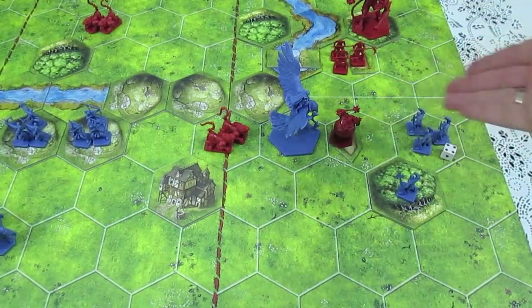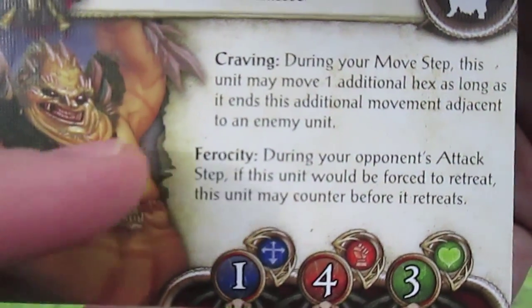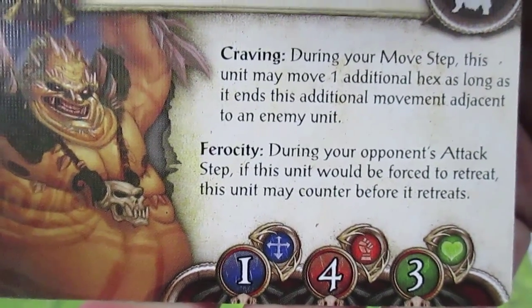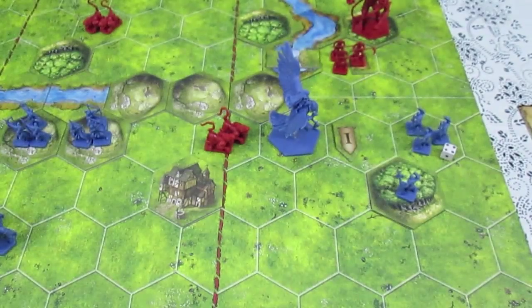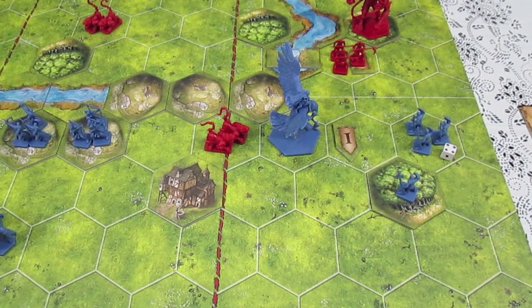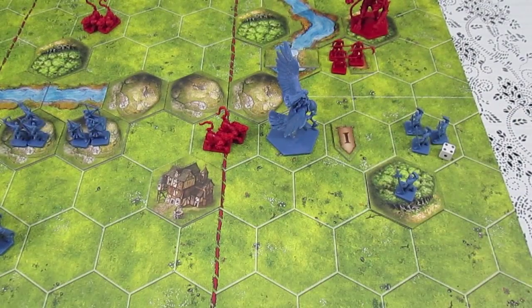The Obscene cannot retreat because the Citadel Guards are right behind them, so they will lose a unit. But the Obscene have a special ability — let's have a look at their card. It says Ferocity: during your opponent's attack step, if this unit would be forced to retreat, this unit may counter before it retreats. This is a little tricky — I don't think they get to counter because they've been eliminated. I'll check the rules and come back with a ruling.